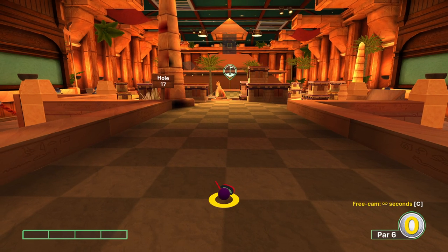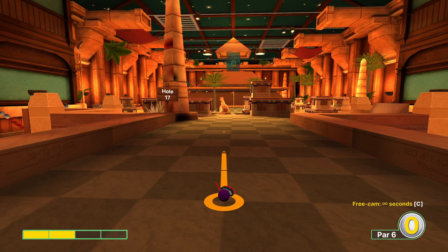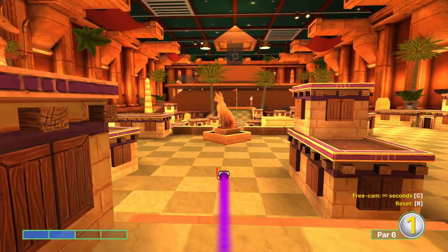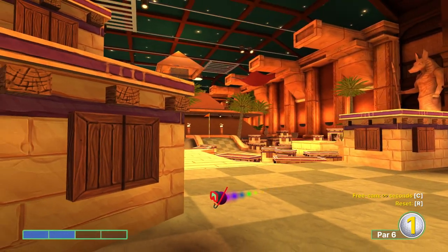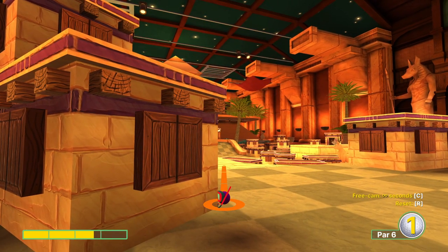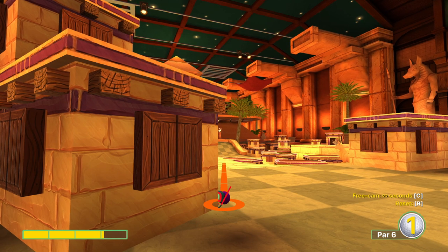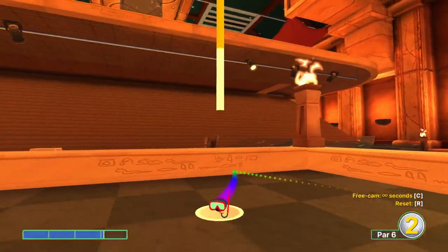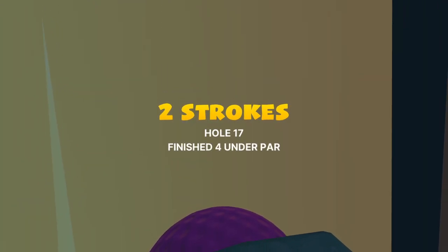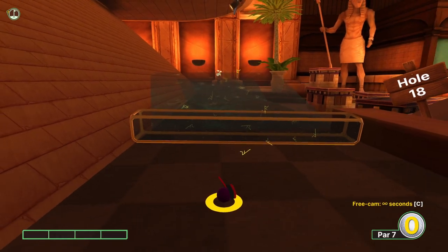Hole 17. I like to aim towards the right side of this cat statue — by right side I mean the side angled to the left. From there, we want to go just over three power. Be a little bit generous with that power because we need to hit the top of the mini little village there. It's a pretty specific shot and you're more likely to miss than make, but because it didn't change much with the physics changes, I'm able to hit it here. Don't be discouraged if you miss by a little bit.